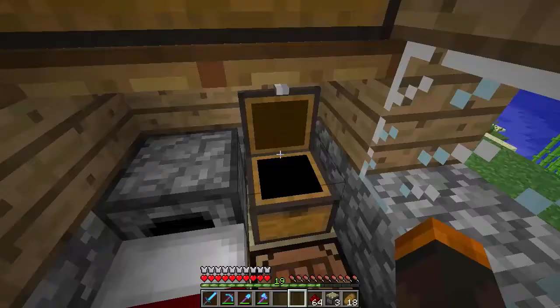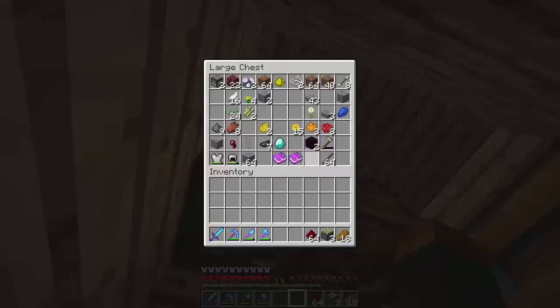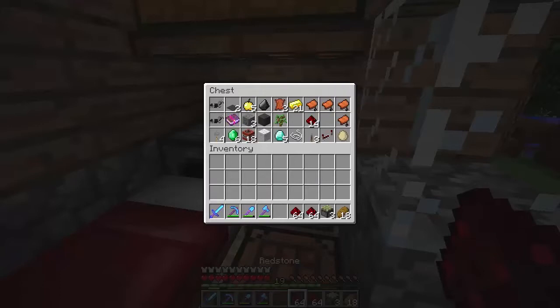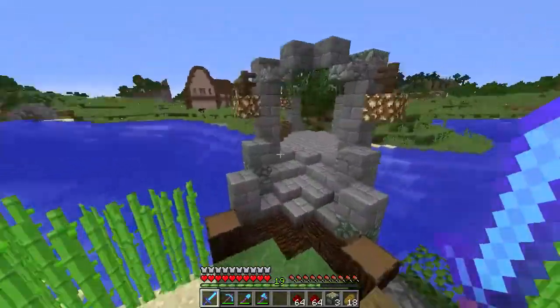We're going to grab some redstone. I realized I have so much stuff in here — it's absolutely insane. We thought we didn't have enough things, but we actually have a lot of stuff we can take. For now, I'm just going to leave it all here. Eventually we're going to organize everything else, but in the meantime I do want to grab some more of this redstone. We have a lot of saddles and other good stuff that we're going to need to sort out eventually.